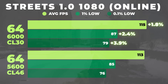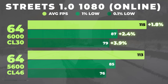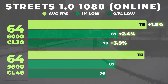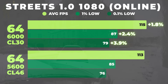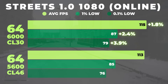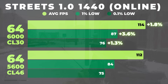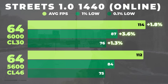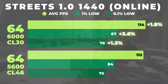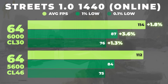Once we go online at 1080, the story changes a bit though. Things get tightened up — average FPS only improves by about 1.8% and the gains in the lows shrink to under 4%. This suggests that online play introduces new bottlenecks that reduce the impact of raw memory speed. In 1440 online, faster RAM continues to help slightly but the gains are inconsistent. The 1% lows improve around 3.6% but the 0.1% lows barely move, indicating that the worst case drops are no longer memory limited.